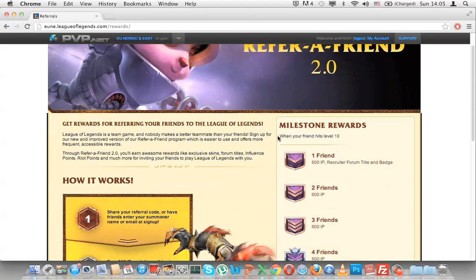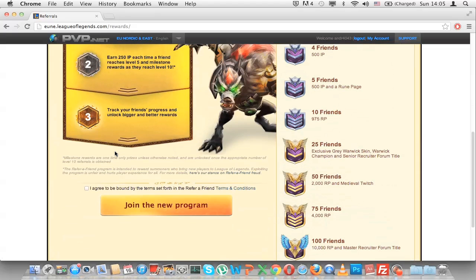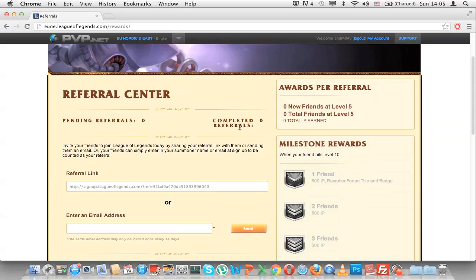It will say all the rewards you can get, as you can see here. And then I have to join the program. Let's click that and you have successfully joined. As you can see I have pending referral zero, completed referral zero.